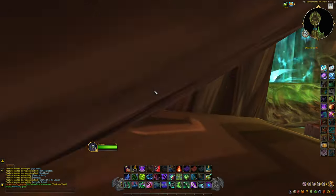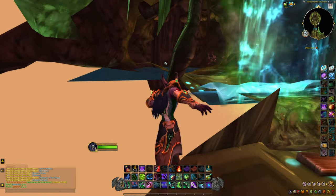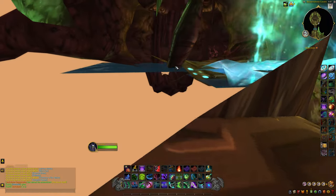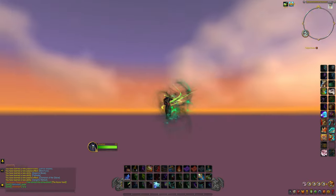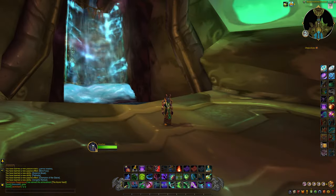Alright, let's get back to the video — enough with affiliates. What we're going to do is we're going to double jump. We need to aim around the portal wall, so we're going to double jump, glide, Fel Rush, Fel Rush — and there we go. We're outside of the Serpent Shrine Cavern.